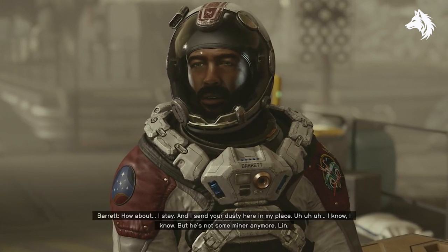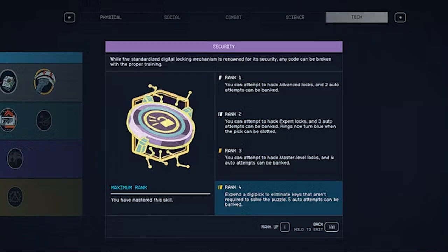Next up we have security. There are many locked doors and containers in Starfield, and even though not everything behind these doors is super valuable, it's very useful to still unlock them. The security skill will help you to hack into locks and make it easier to play hacking minigames. As you level up the skill, you can unlock tougher locks and get better at hacking, letting you open more doors and containers, even the ones that are harder to crack.